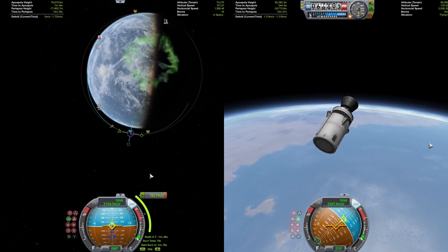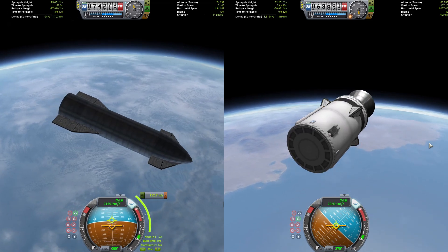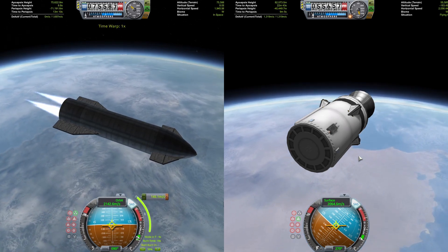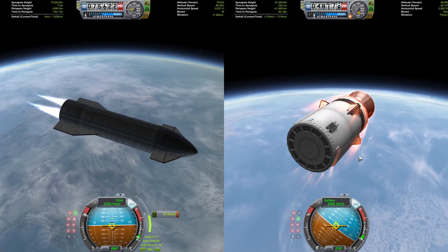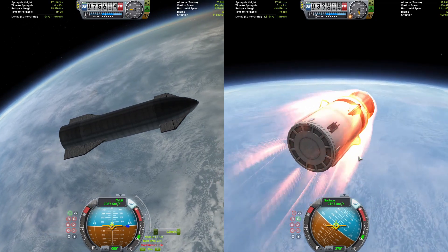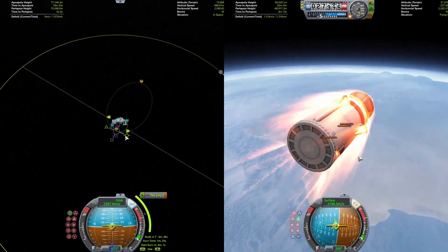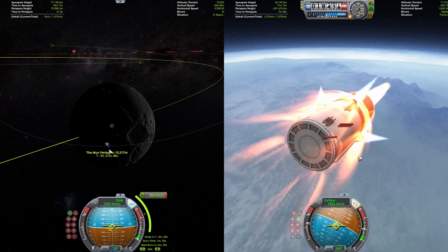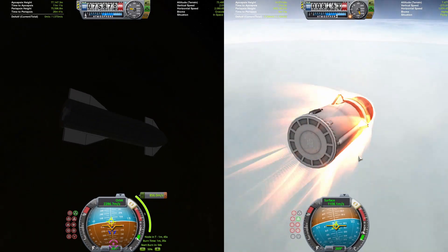The Sea Dragon has gotten into a good orbit and is now de-orbiting its upper stage. Being the genius that I am, I actually forgot to put air brakes on here, so this is going to be a toasty re-entry. We can do a little burn with the engine to help slow us down, and I do have some parachutes on there just for redundancy's sake. Because the Sea Dragon spent all that time de-orbiting its stage before its trans-lunar injection, Starship has taken a little early advantage and is now planning its maneuver node to get out to the Mun. The Sea Dragon has just lit its engines and does a quick pulse of about 100 meters per second to avoid overheating.